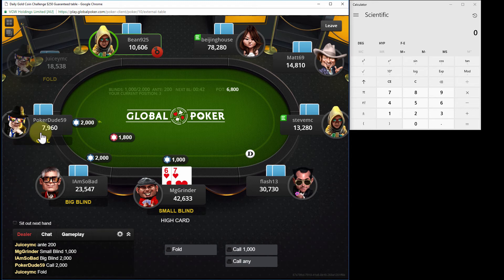Poker dude sitting on 5 big blinds decides to open limp - probably not the best strategy. I think you guys would agree. If he's going to play a hand, just stick the money in or fold.